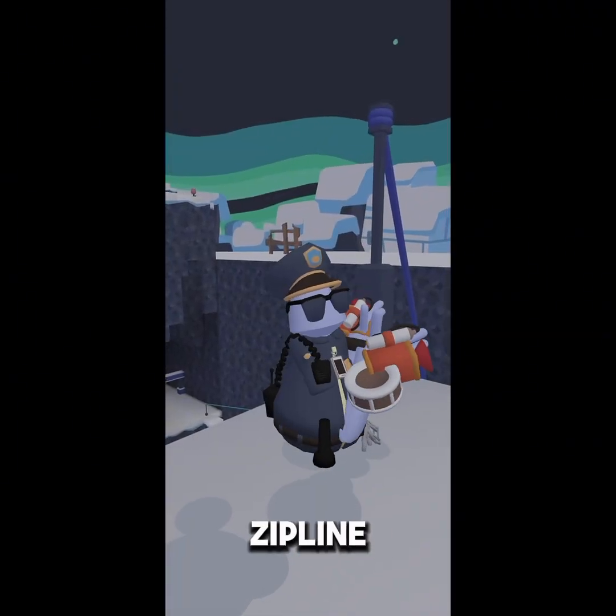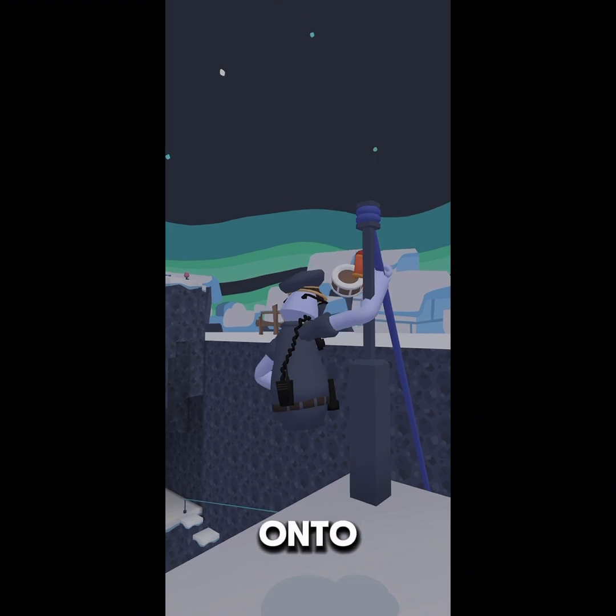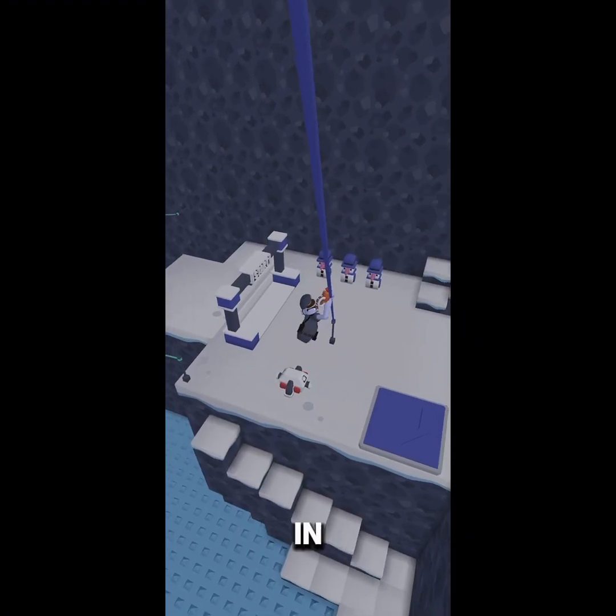This is the brand new zipline pylon. If you jump onto it and grab onto it, you go down in the pivoted direction.